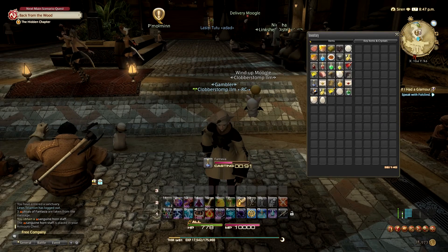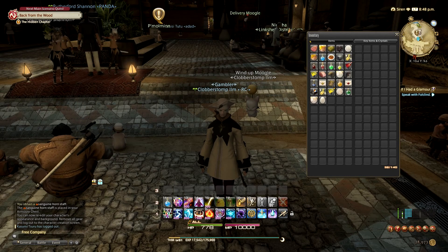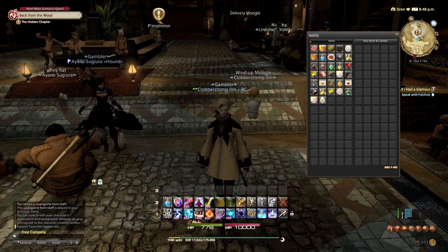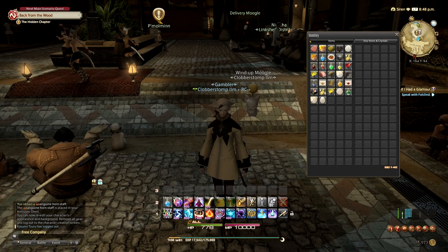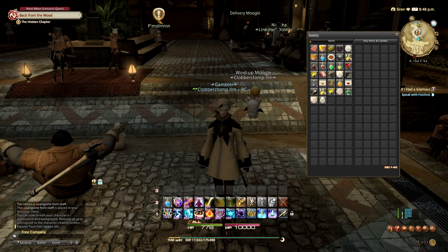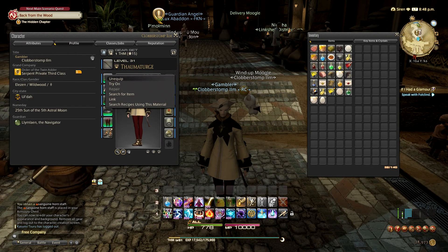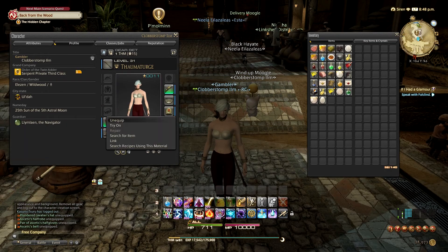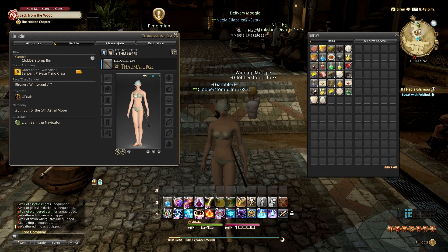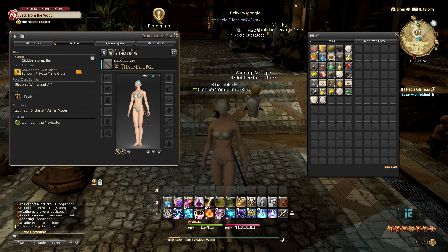Apparently you can use these and you can now re-edit your character's appearance in the background. Remove all gear and log out to the character creation screen. Is there a way to unequip all? Okay, apparently you can't — weapons cannot be unequipped. I think we're good. Let's see what we can do with Clobberstomp Elm. Log out and return to the title screen. Let's see what happens.